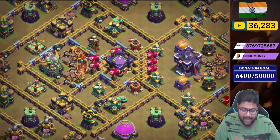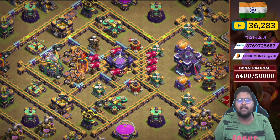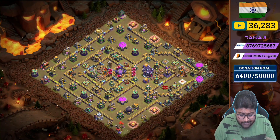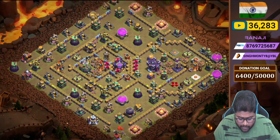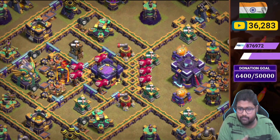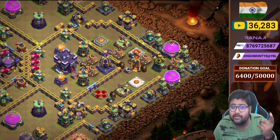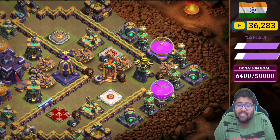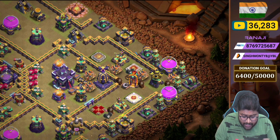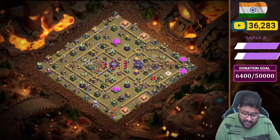On the back side you can see a two-scattershot plus eagle compartment, also baited with lots of giant bombs, black mines, and bombs. You can see the two air sweeper placements on that side — lots of people think the sweepers face away so they can deploy two or three balloons and just take down the town hall. But it doesn't happen because of that compartment, which is heavy with bombs, a tornado trap, giant bombs, a single inferno, monolith, and two poison spell towers. The town hall definitely survives.